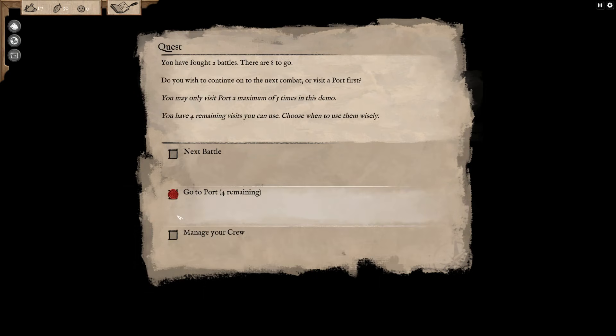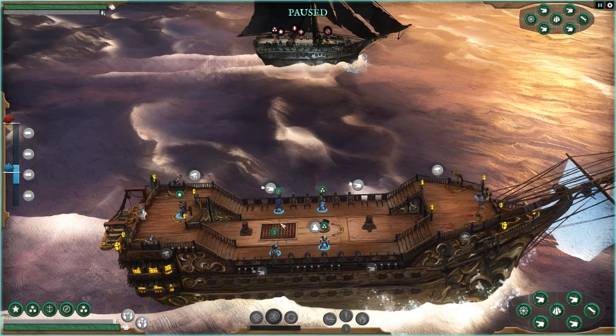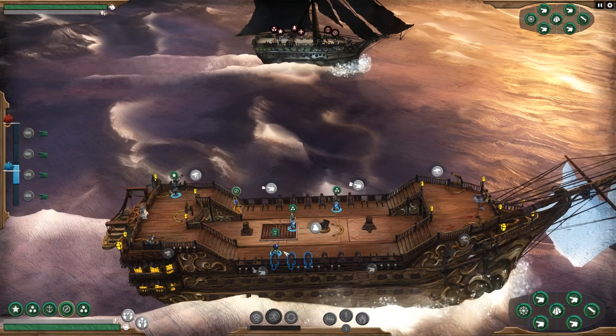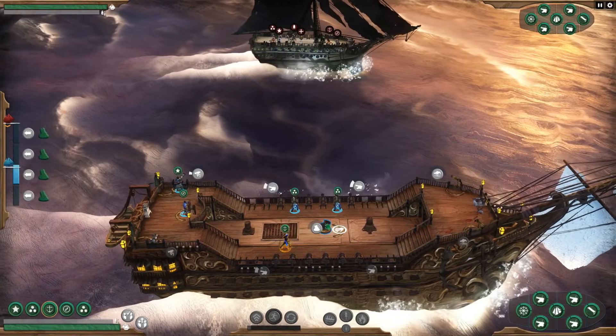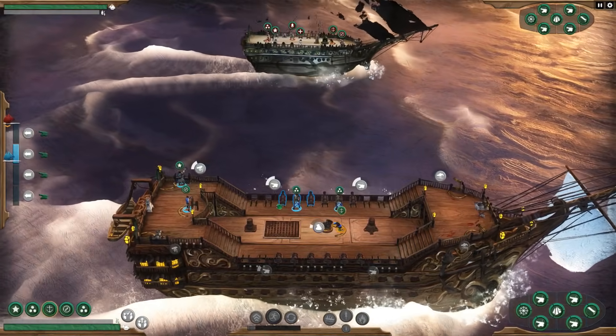We don't have money to recruit anyone else, so we've got a good crew anyway. Let's sail back to sea. In the next battle let's get the crew set up — we'll put the gunner on the cannons, the captain on the chain shot, the navigator on the captain's quarter, and we need someone on the mortar. Let's see who we've got — this guy right here. We'll put him on the mortar, so we've got everybody doing something.